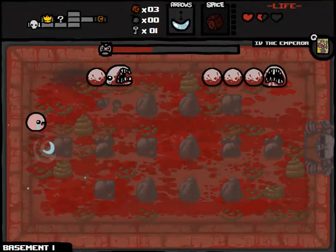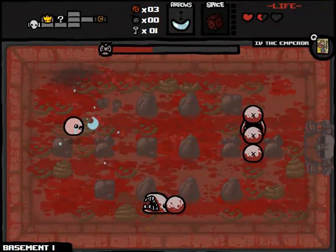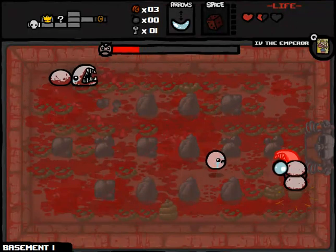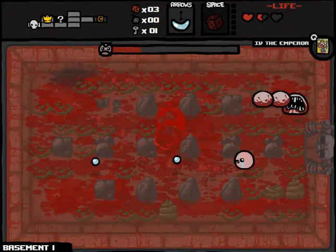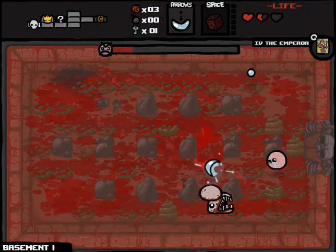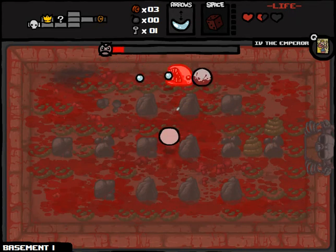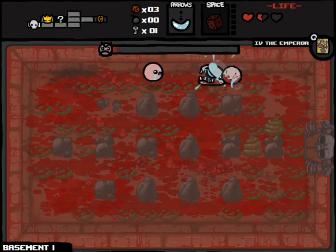Just explode one of the Larry Juniors, please. I refuse to die to LJ on Floor 1. And honestly, the flying is actually making this a little bit harder because I can't tell when I'm in the right path to be able to hit them. There we go - that one's going to do. Just get one of them down and we'll be fine. I wonder if they'll improve the AI on Larry Jr. in the new update.